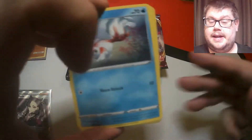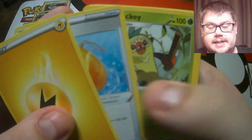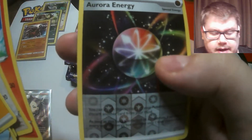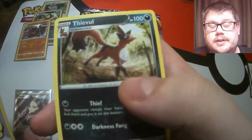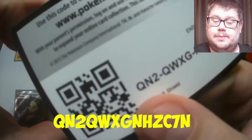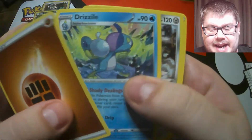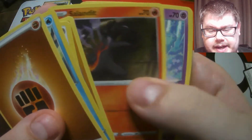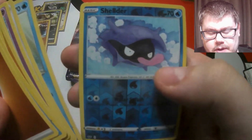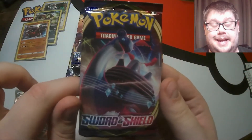Our next pack - off to a pretty good start in terms of holographics, one ultra, not too bad. There's a Diglett, a Hoothoot, Scorbunny, a reverse energy, and a non-holographic Feebas this time. Wouldn't mind packing a Lapras V Max either. Let's see - we have a Bisharp, Boltund, a Galarian Ponyta - very nice looking - a Minccino, Sobble, a reverse Shellder, and a Mooshaana non-holographic.